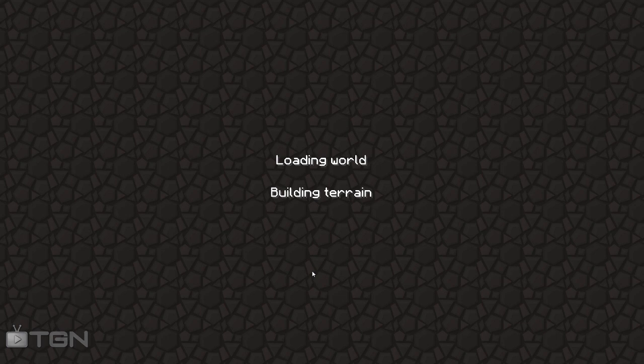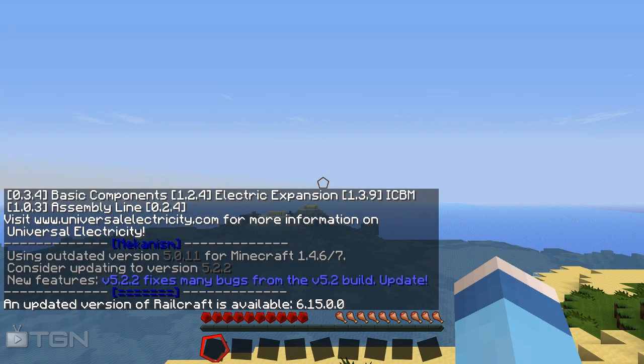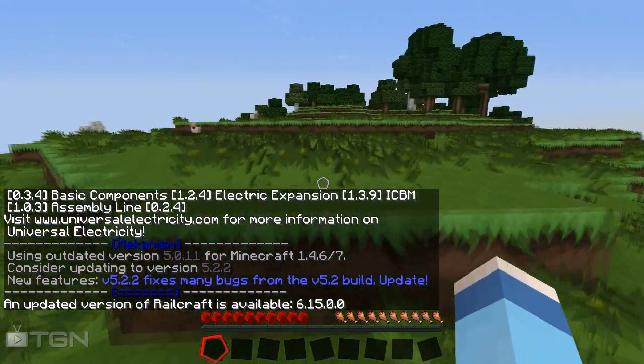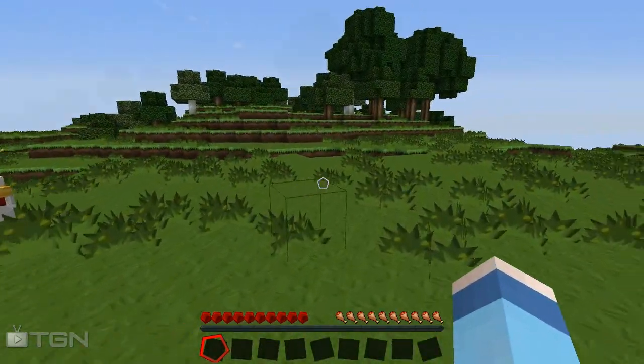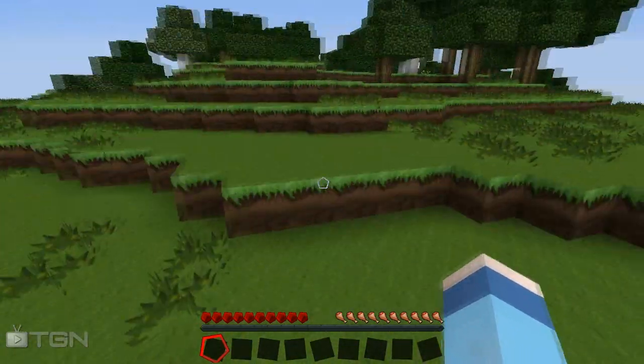Now being that I am using the Feed the Beast launcher and I have my specs high, it's probably going to have a moment so I'm just going to cut now. Okay, here we are inside Universal Electric. You can see there may be a few updates available and they will be implemented very soon. The reason they haven't been implemented is purely because a lot of the stuff in this is very beta and alpha-ish and it sometimes doesn't work together.